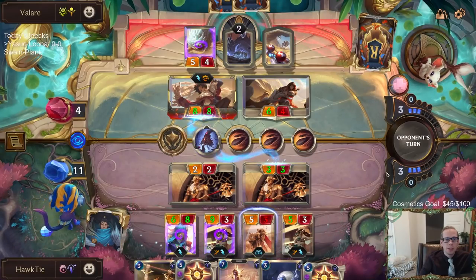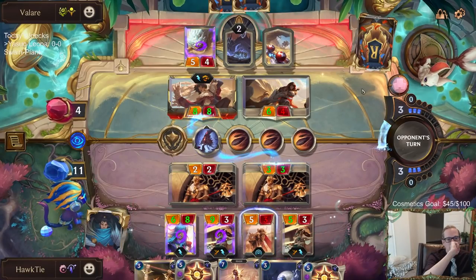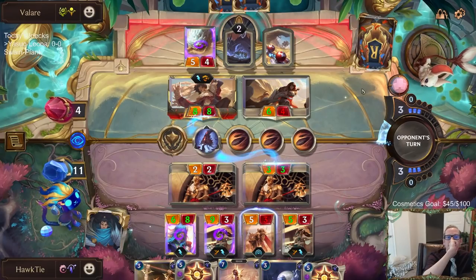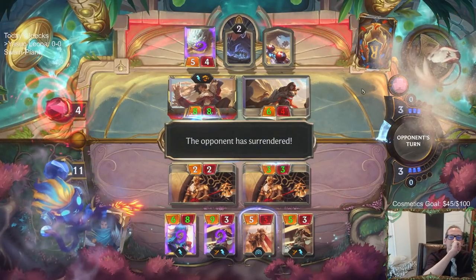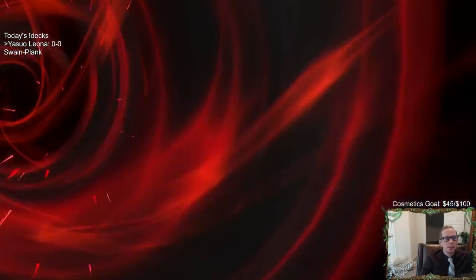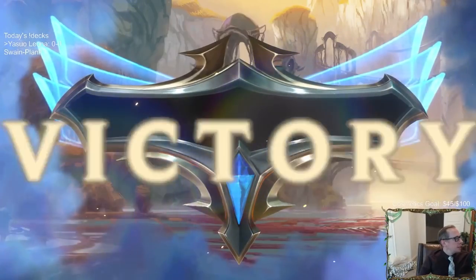They don't have the mana for Rite of Negation. I don't really know what fast-speed spell they would have. We'll take it.